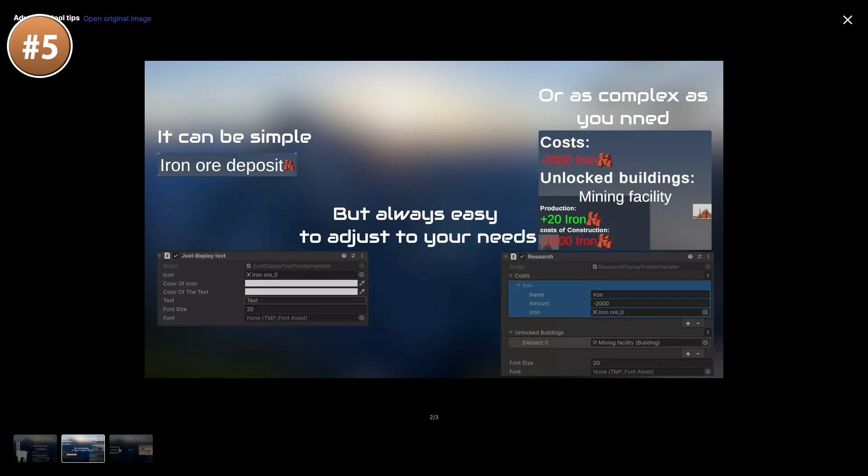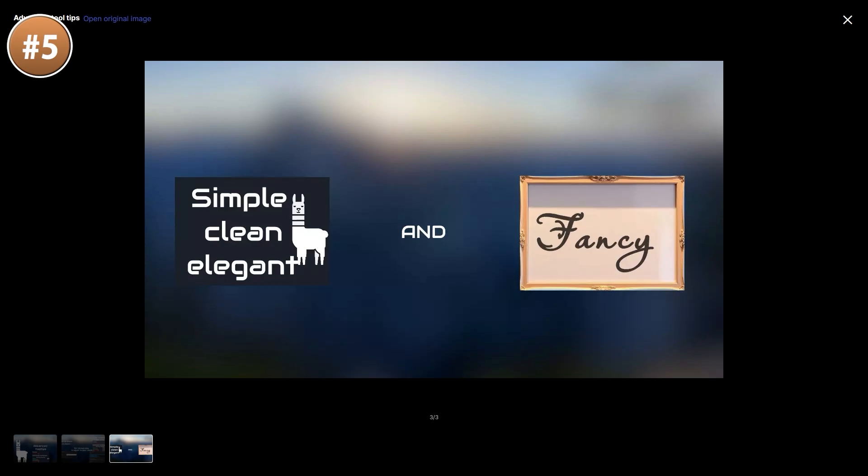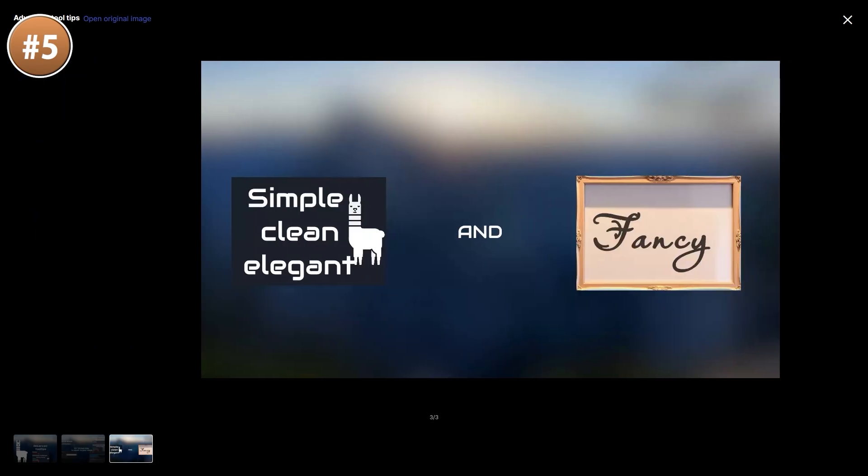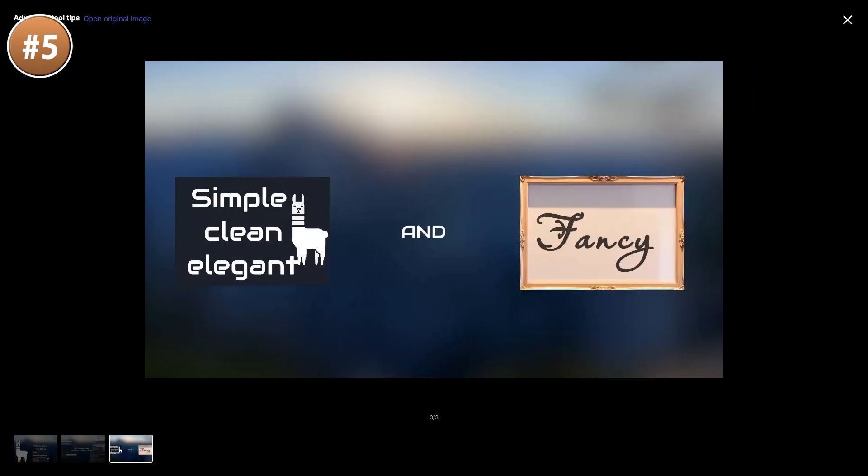Up next we have a tooltip tool. I did a tutorial a while ago on how to build a nice dynamic tooltip just like this one — if you want you can follow that tutorial and expand upon it, or you can just use this one. It looks pretty nice, it has a scalable background and even supports some icons. You can keep it as simple as you want or add some nice fancy custom visuals.